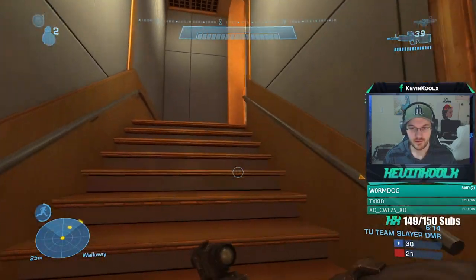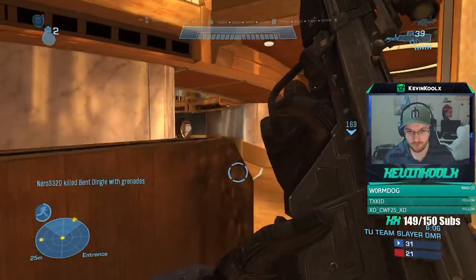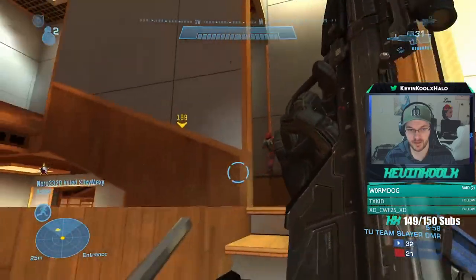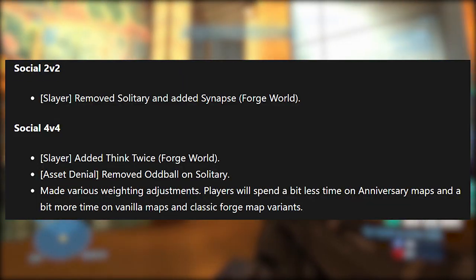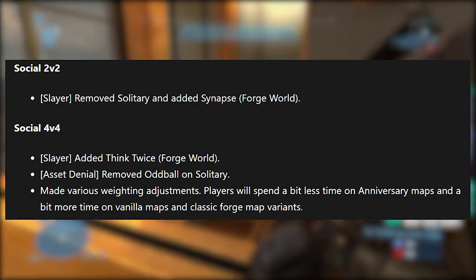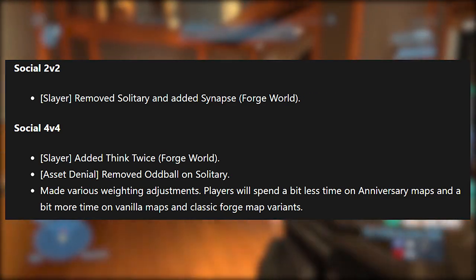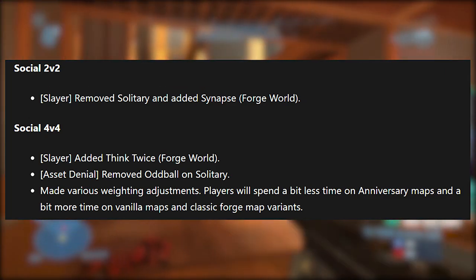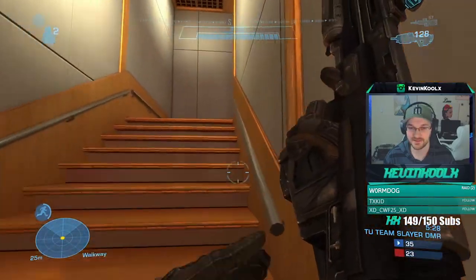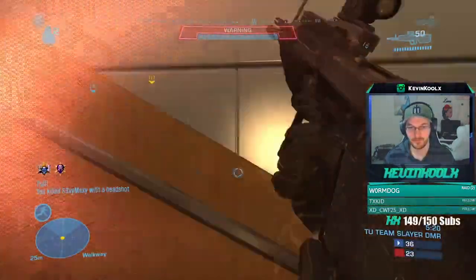Let's jump into some of the playlist updates that came to Reach as well. It might sound kind of minor, but this is directly affecting your experience playing Reach on the MCC. For Social 2v2, they removed Solitary and added Synapse into the map mix. Social 4v4 Slayer added Think Twice, which is a Forge World map. They removed Oddball on Solitary, and made various weighting adjustments — players will spend a bit less time on Anniversary maps and a bit more on vanilla and classic Forge maps. I did get a chance to play High Noon, the Hang 'Em High remake, and the Prisoner remake as well, so they're not buried away. I was playing a good mix of Forge and vanilla maps — just a really nice variety, nothing repetitive.